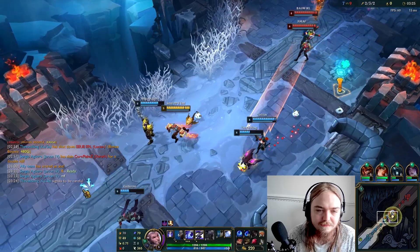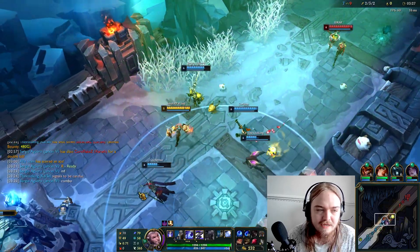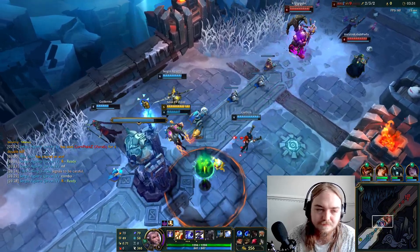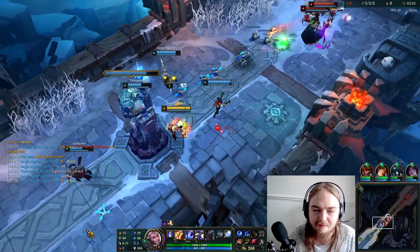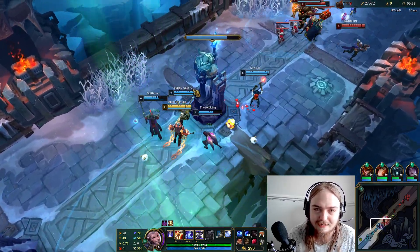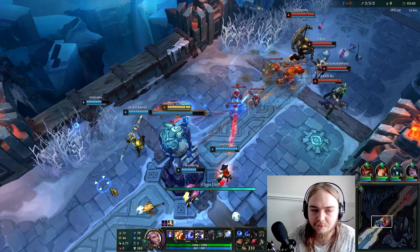It's very interesting. I think they made the E AP ratio 100%, but enough to call them? But when you go AP MF, you build a lot of LCAs anyway. You usually go Liandry's, and that gives you 5 per item already.